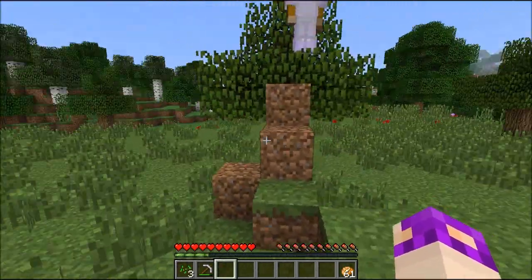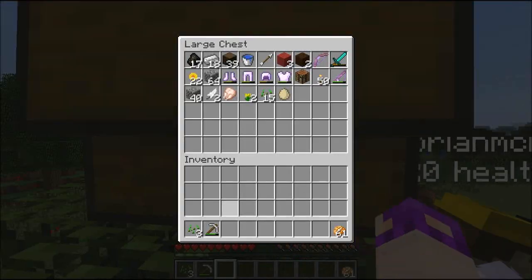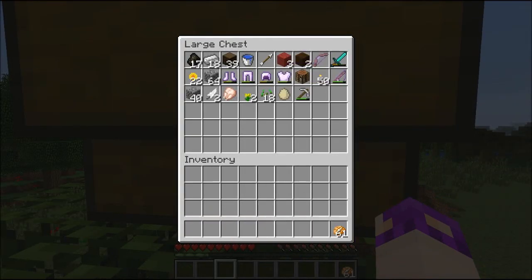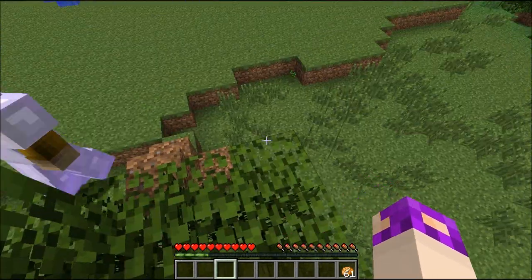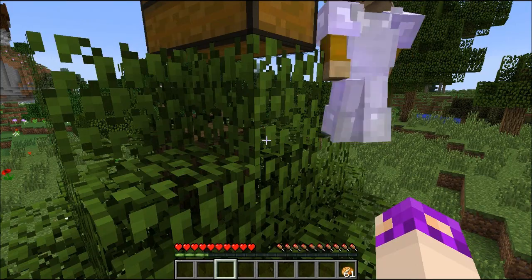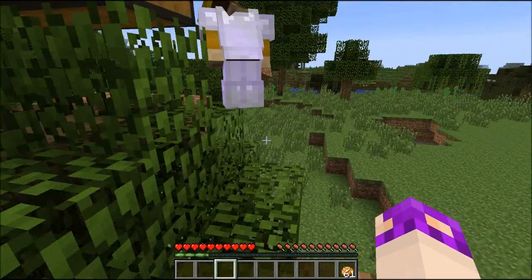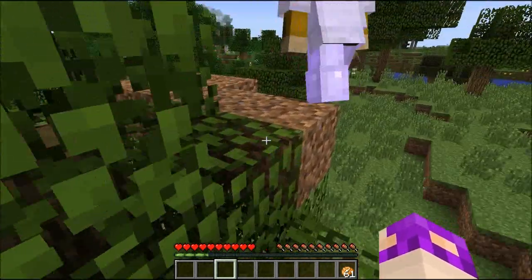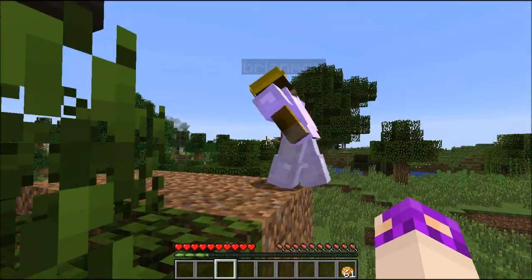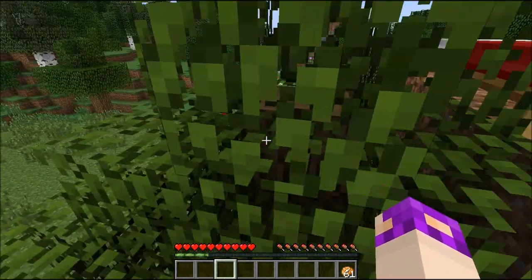I think it would be good to set our spawns even though we're not going to sleep away the night. That's the reason I brought the bed. Makes sense. So in terms of a good place to do that, if I'm going to place some blocks just up here in the treetop and add a little bit of light - that could be a good bed spot. Just got to remember to reset our spawns later.